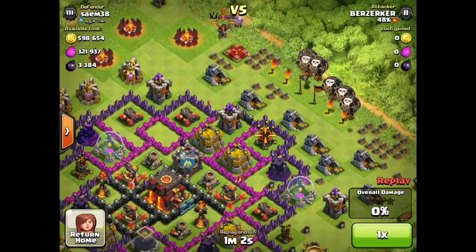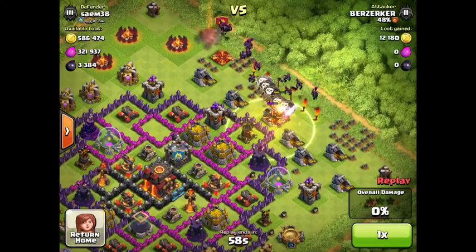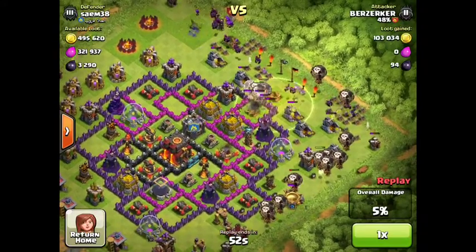We're dropping the CC troops on the Archer Queen to take her out, and then dropping some loons over near the air defence. I threw a heal on there. I use 30-minute spells — heals and lightnings mainly — so I don't have to boost.